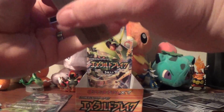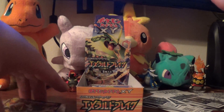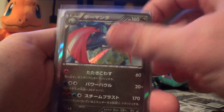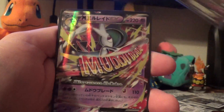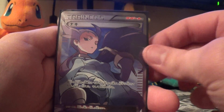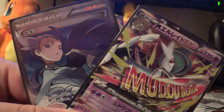Let's do a quick recap. Holos we had: Deoxys, Jirachi, Salamence, Togekiss, Beautifly, Swellow. EXs we had Rayquaza and Hydreigon. We also had a new Mega Glade EX, and Full Art Winona. Thank you very much for watching — make sure to like, comment, and subscribe, and I will see you in the next video.